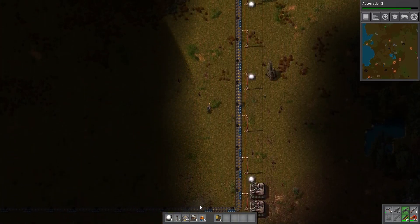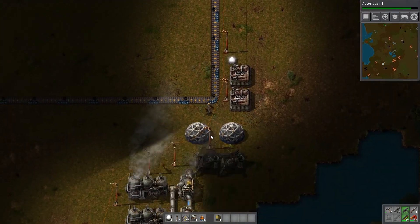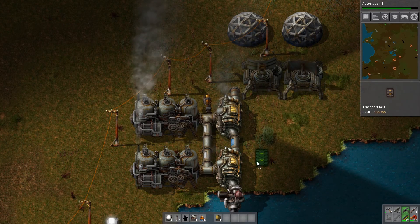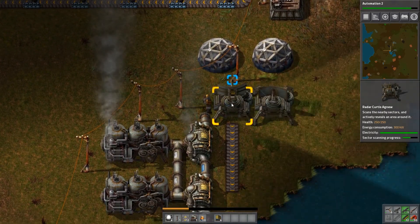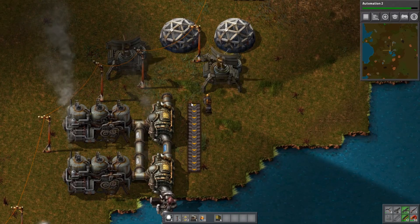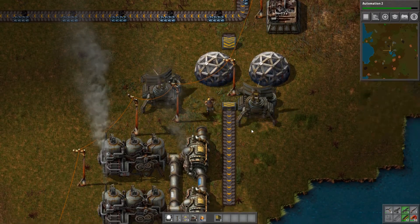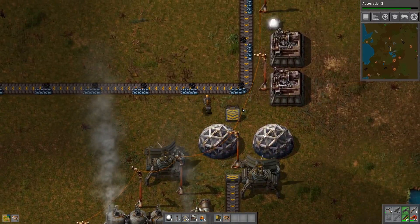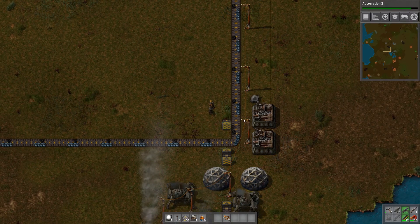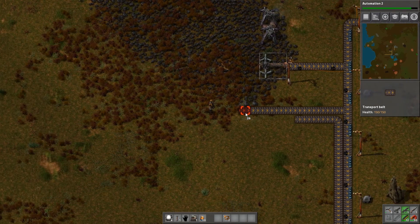What I'm probably going to do is run a splitter off here and have a separate thing. Either way I would like a line of coal to go down here so I don't have to worry about refueling this anymore. Then we only have to worry about making sure that line will have some copper with it. We'll leave one there and put one over there - that will do just fine. We'll have two regular inserters. Then we could have another underground belt over there - a parallel belt. And that is just going to be a dedicated coal line going towards the power plant.